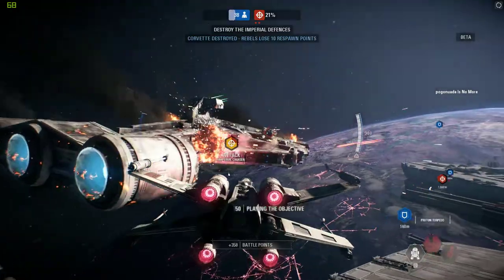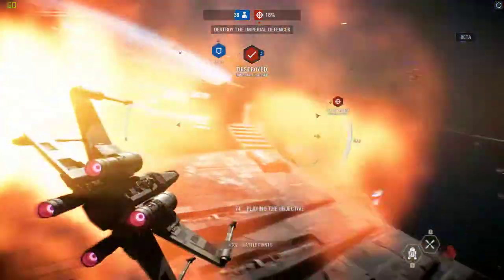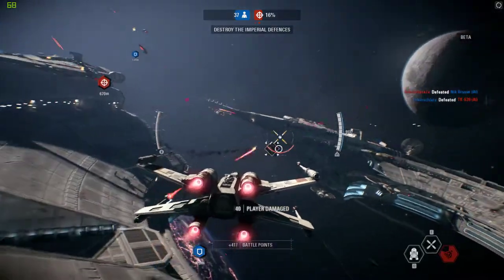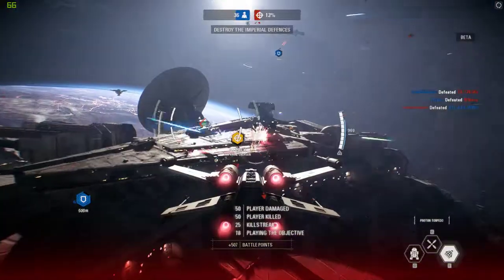Torpedoes — I lost the wingman. I don't like our chances if we lose another. I got the cruiser — sweet. Keep at it. Structural failure imminent, finish them off. Those cruisers are guarding the Star Destroyer — they're step one in our plan.